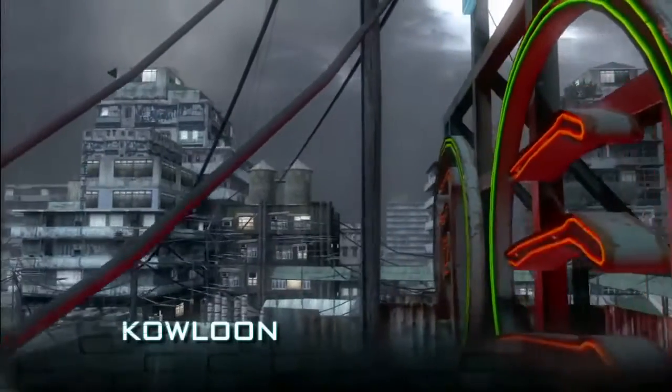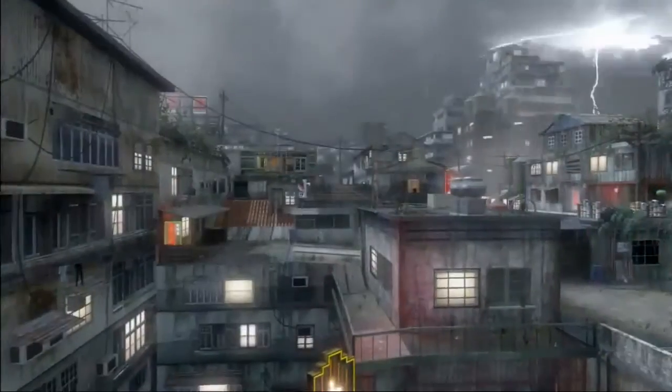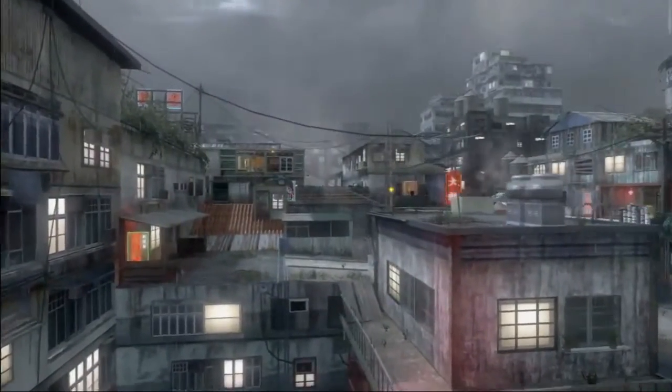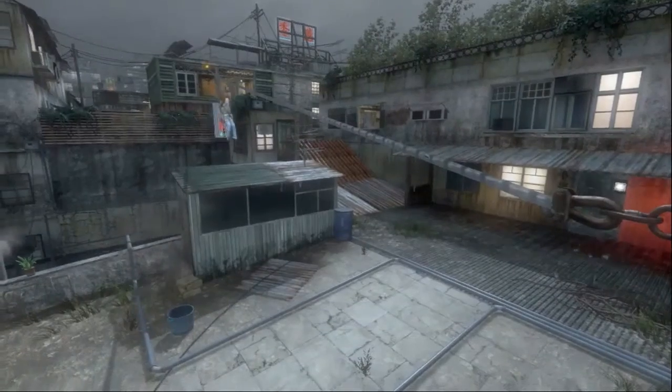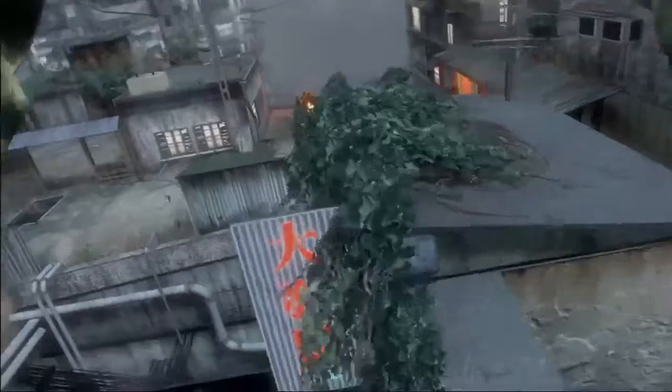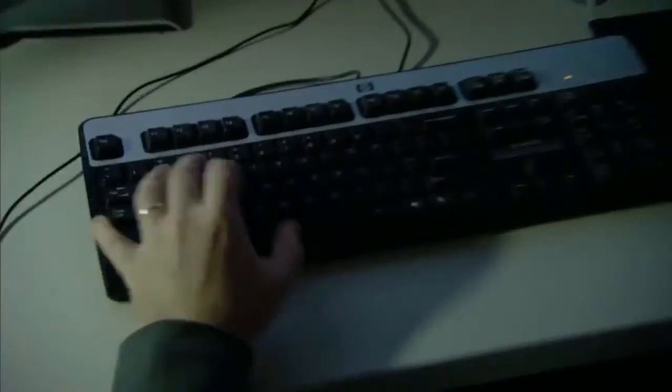Kowloon is inspired by the single-player campaign level also set in Kowloon City, China, but the actual design, layout, and geometry of the map is built from the ground up for MP. Kowloon is the only map that has ziplines, which allow players to quickly get from point A to point B. The trade-off is that you're completely exposed while on the zipline and can't use your weapon — it'll get you there faster, but there's a risk you're gonna get shot.